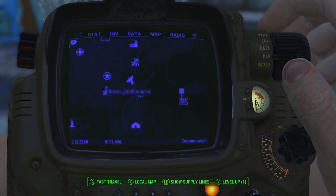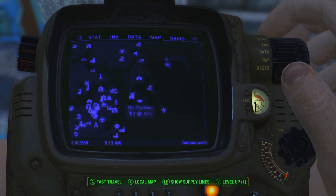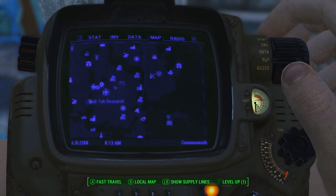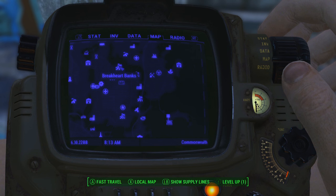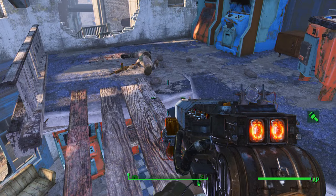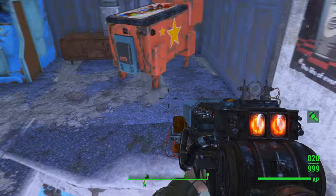Over to the right is Nay Haunt Wharf, to the left is County Crossing and National Guard Training Satellite Array, Easy City Downs. Here is the Boston Airport and the Prydwen, and then up north you've got the Slog, Green Top Nursery, and Breakheart Banks. So this is the arcade area.